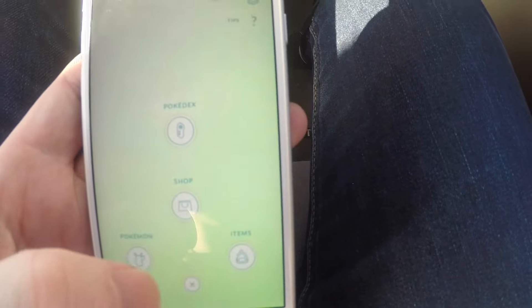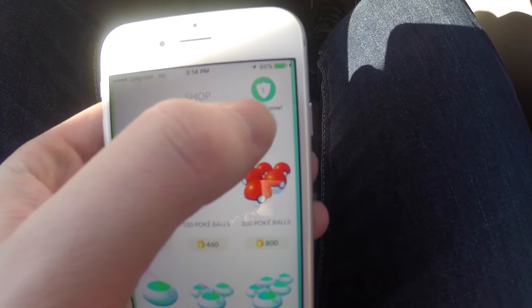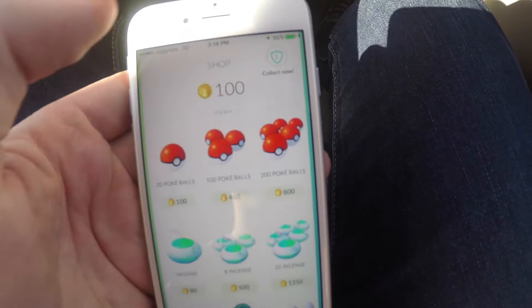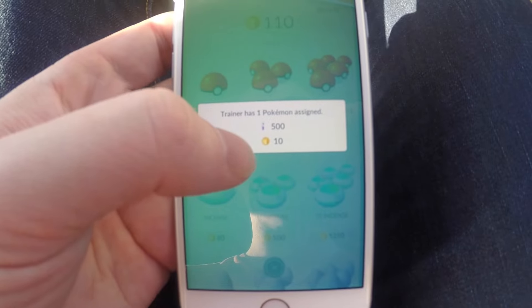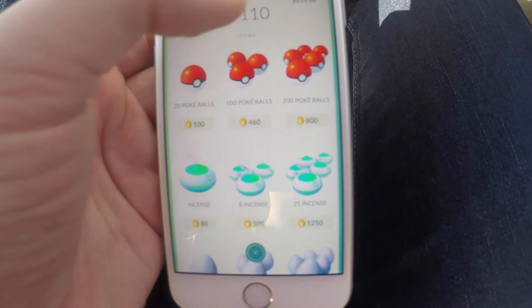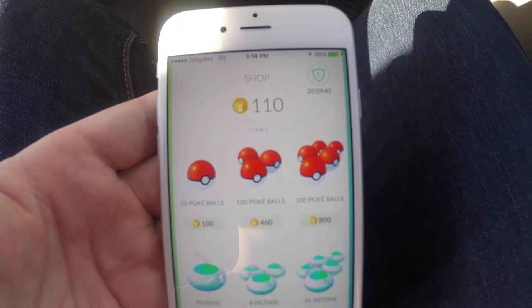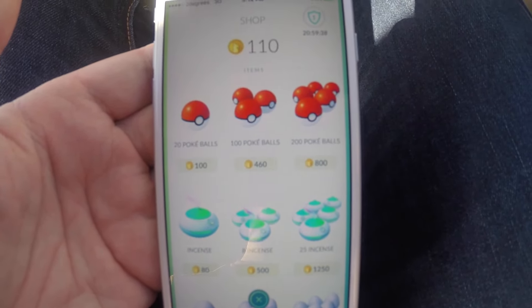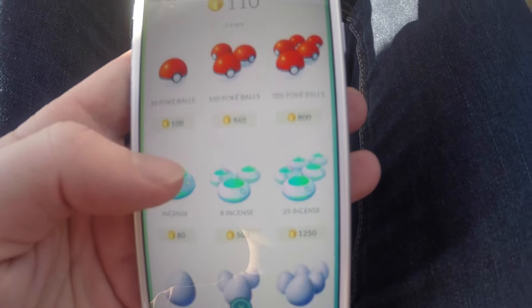Now I know something else - we go to the shop. So we've got one collect now - that is the defender bonus I believe. Trainer has one Pokemon assigned, so we get 500 Stardust and 10 Pokecoins, awesome. And then in 21 hours we can collect another one. So maybe it's real time - if I came back here at the exact right time then I would get 24 hours until I could collect it. We'll head to the next place.